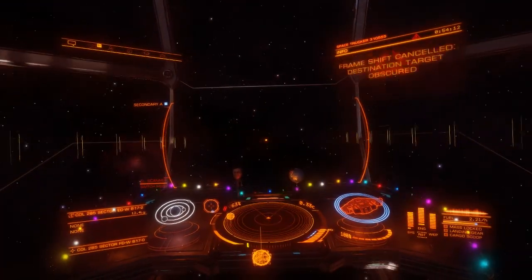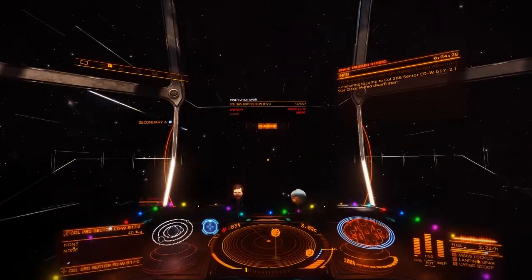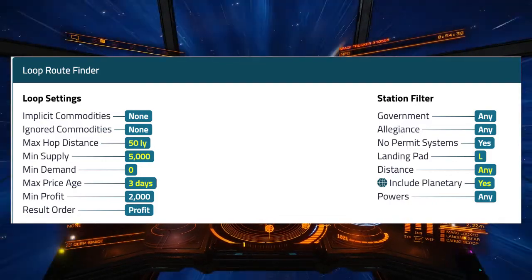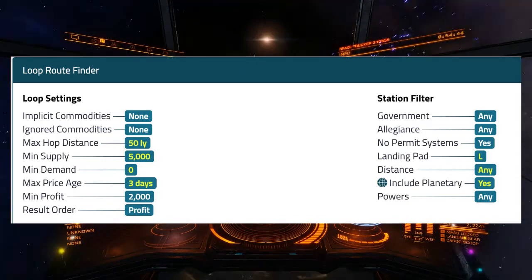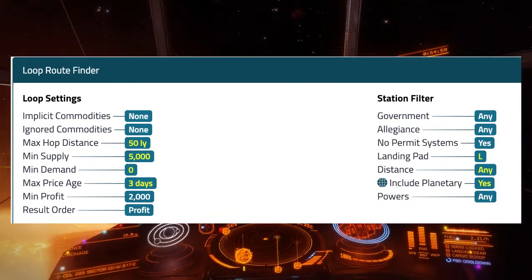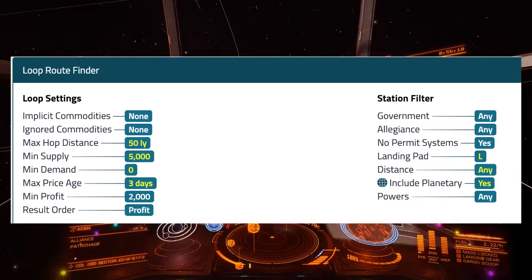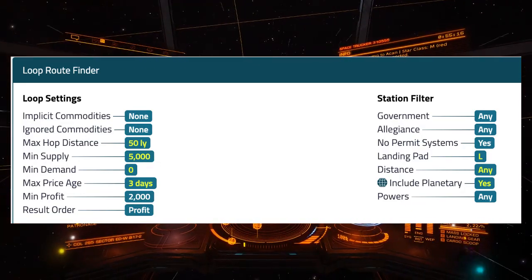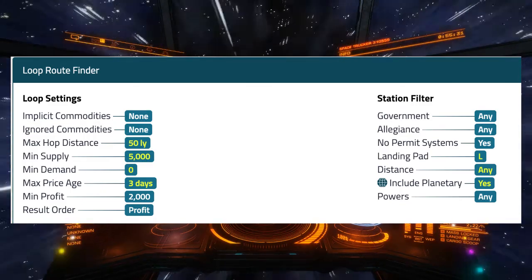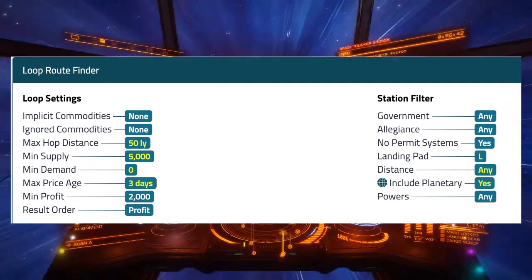One of the keys to this is to put the right settings in for the trade route — I'll show these on screen. The main thing is that you want to put the minimum demand at zero. That gives you a good set of filters for some good trade routes. Even though the demand is at zero, they'll still buy it at a price. He's also got filters for supply, price age, and landing pad set to large if you want to use a large ship.